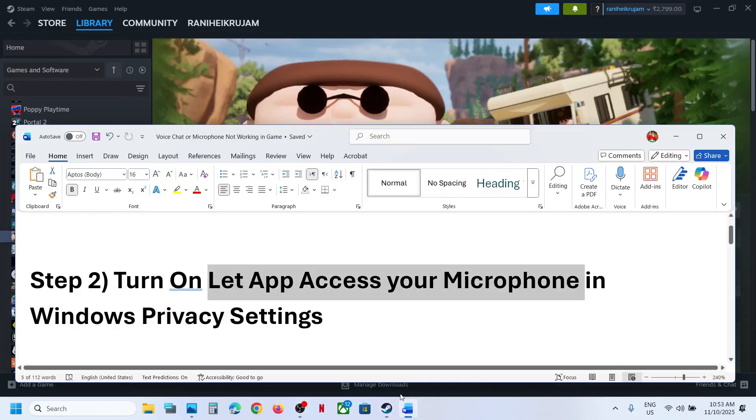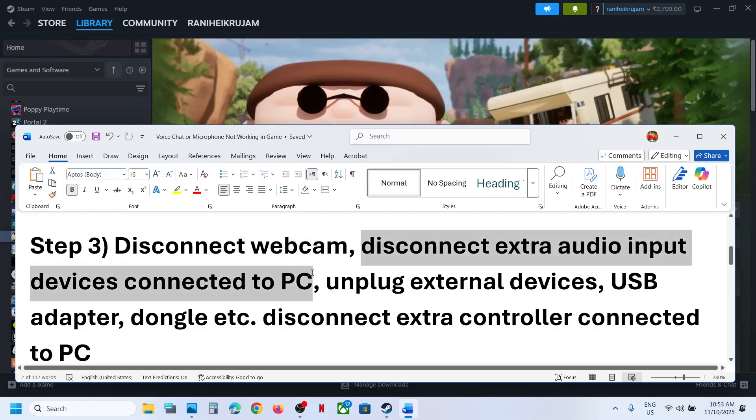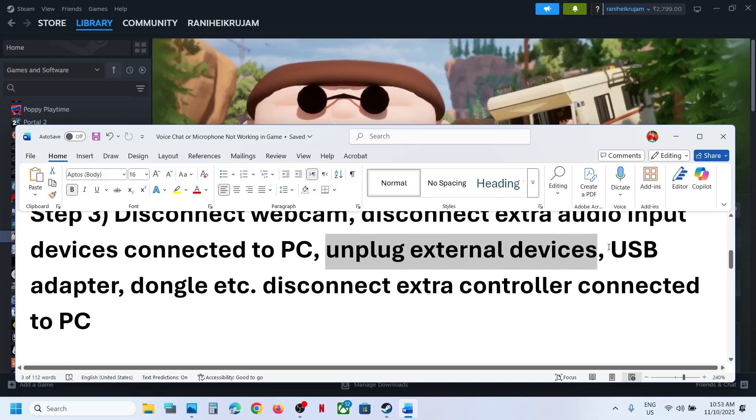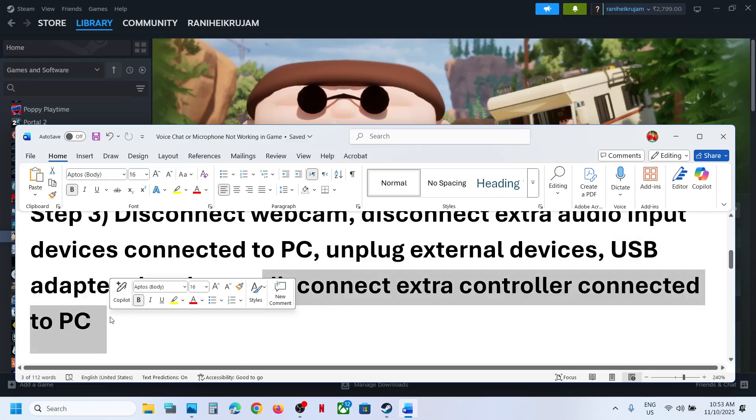If still not working, the next step is to disconnect your webcam. If you have any webcam connected to the computer, disconnect it. Also disconnect extra audio input devices. If you have any device which acts as an audio device, unplug it. Unplug external devices you are not using — any USB adapter, USB flash drive, thumb drive, or dongle.